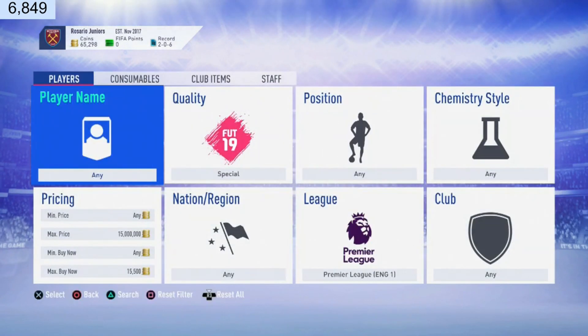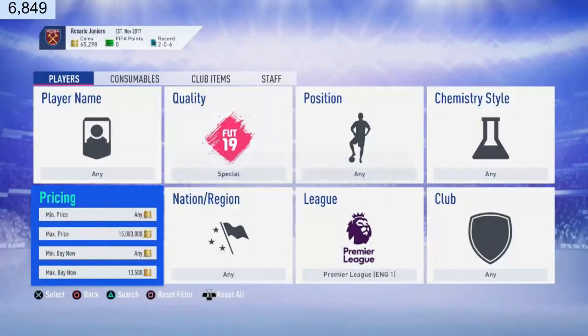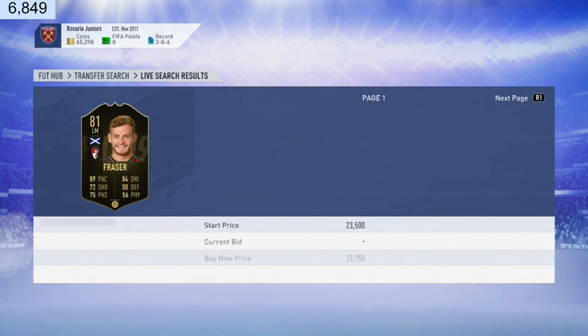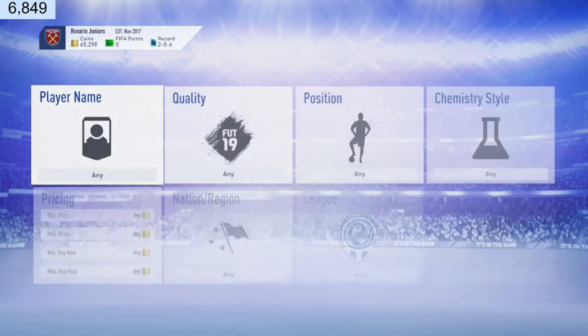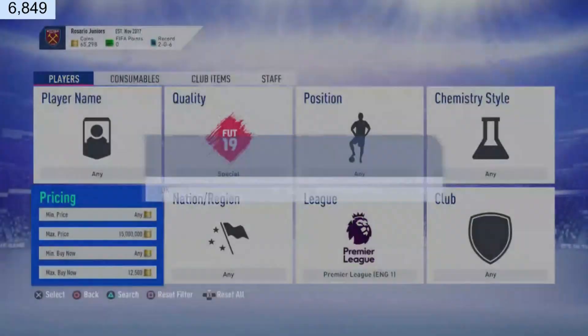Let's get into this trading method. What you guys want to do is go into Special BPL and go on to the cheapest price. As you can see the cheapest price is about 13,500 coins, and that is for Fraser. This BPL inform sniper filter is probably the best you're going to find this early into FIFA, so 13,000 coins — let's go up a minute.